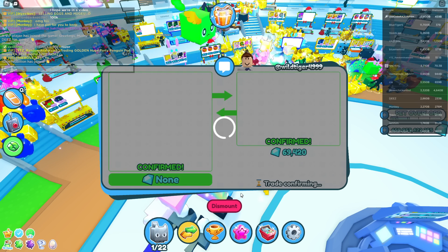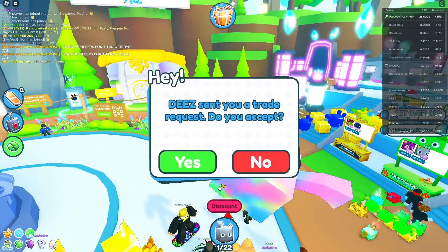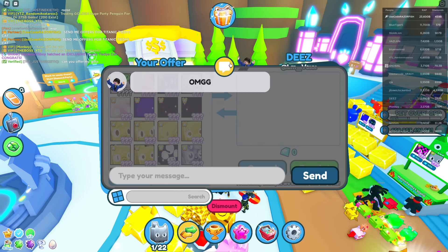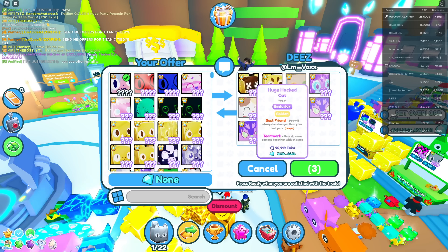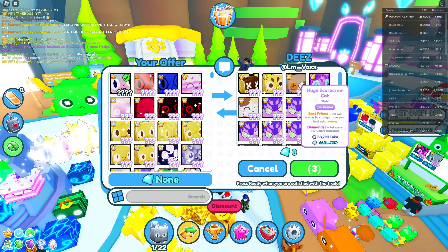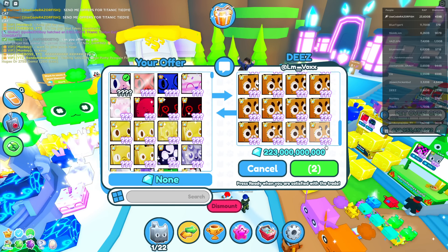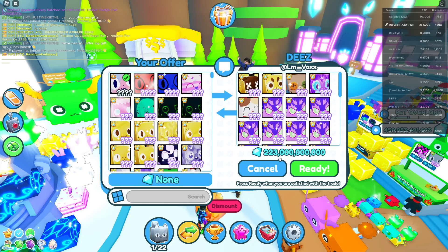Now I need more offers for the Titanic Tie-Dye Cat. Someone named Deez comes up — he says 'no way, the real Razor!' He's got a lot of Huge Neon Twilight Wolves, tons of them, plus an Amethyst Dragon, Scarecrow Cat, Golden Huge Floppa, Golden Huge Hacked Cat, Huge Lucky, and a lot of Huge Floppas — so many duplicates. He also has 223 billion gems. Pretty decent trade overall.